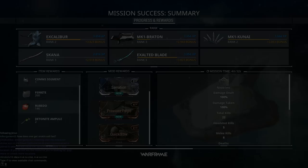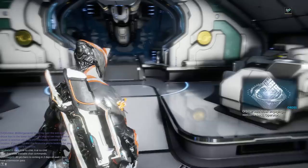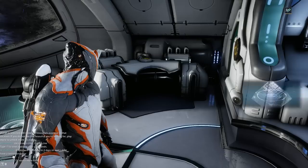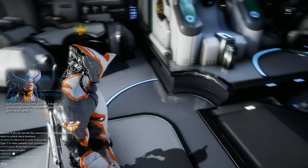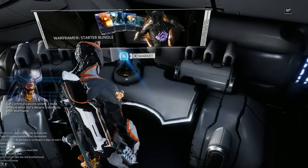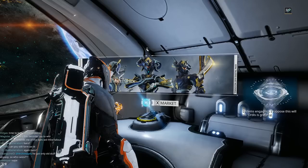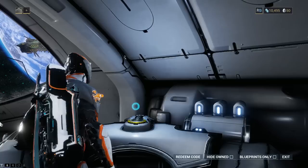After each mission you load back to your ship. Install the communications segment — press the action key. Now we have access to the market. The operator is now connected with other Tenno in the system.